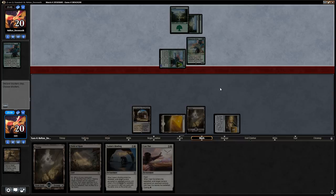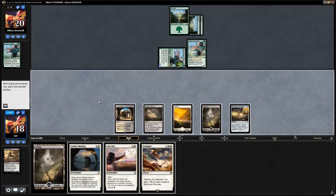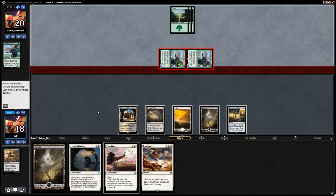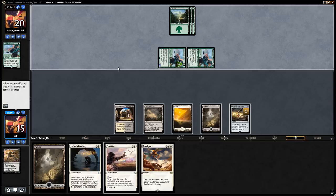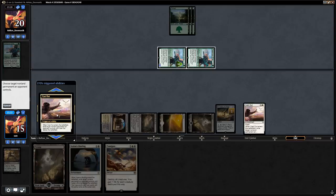We won't scry this turn since we want to cast one of our 4-drops. Fumigate in hand changes things — we can just take a hit and then play Fumigate. Opponent gets in for 3 and we take it. But if the opponent's not doing anything, we can use Cast Out end of turn to force the opponent to make a move, since just Fumigating for two creatures doesn't seem worth it.